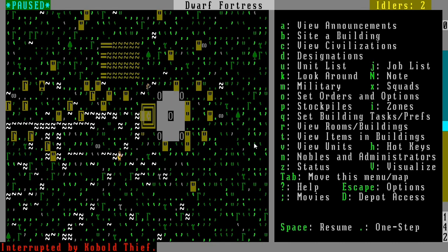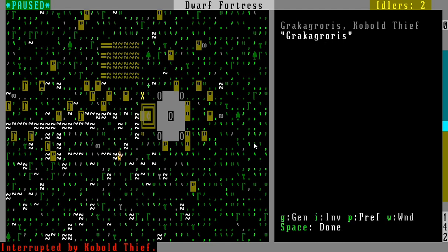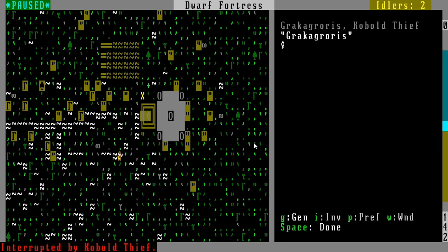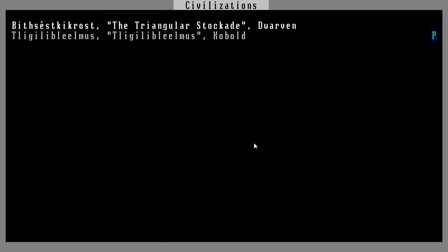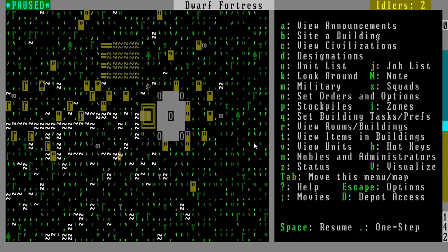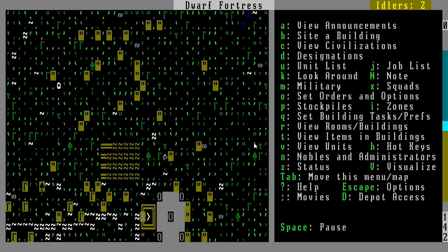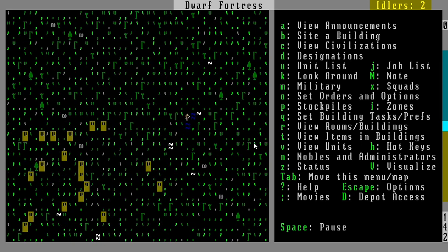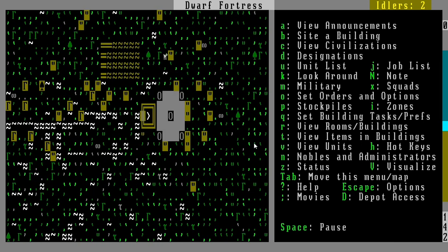We've been cobalt-did — you bastard! He stole — nothing, nothing, nothing at all. Get him, cobalt thief! No, I think he's going to get away with that one. But one of our animals must have spotted him. Hopefully he'll be killed by a predator given the chance — no. We're going to start setting some traps because these bastards are on to us.